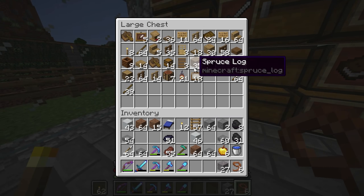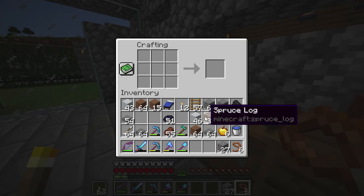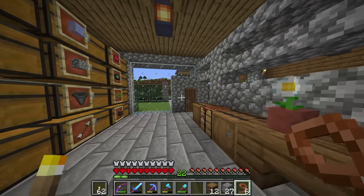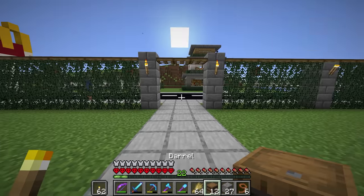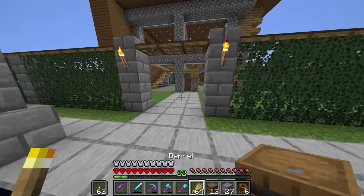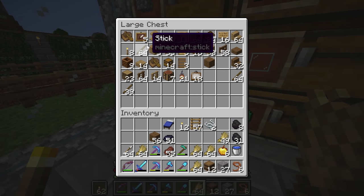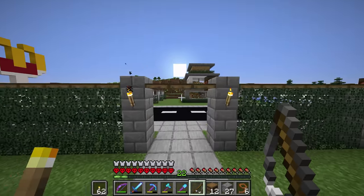I'm going to bring a barrel over there, sort of like how we did it last time. For once I don't have any barrels — let me make some barrels real quick. We're going to put the wheat in there. And I've got to get some fish too — we need a fishing rod. We don't have a fishing rod. Do we have any string? Yeah, we got some string. And you know what? I don't even have 30 levels to do an enchant. But we're going to do it.